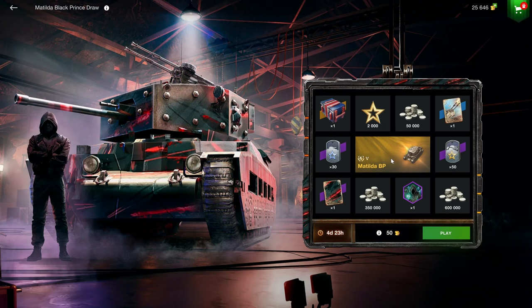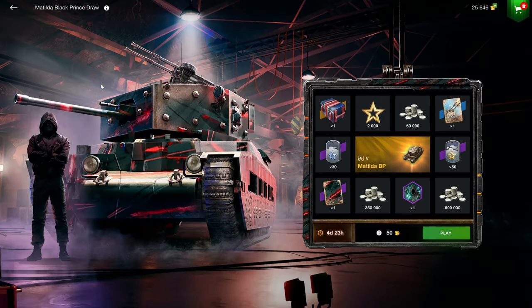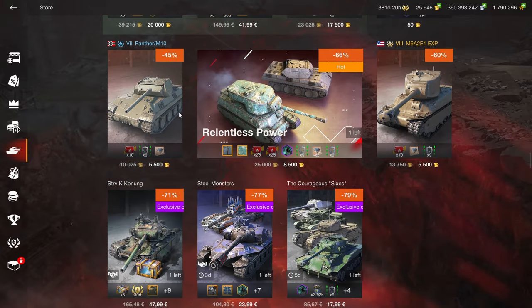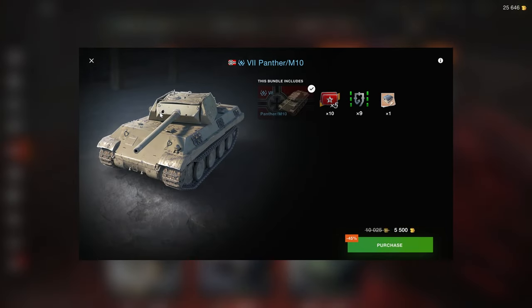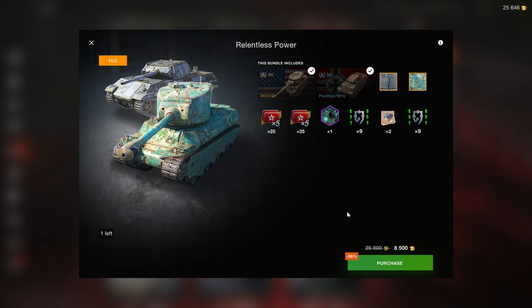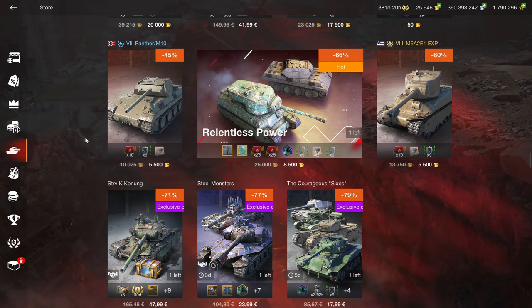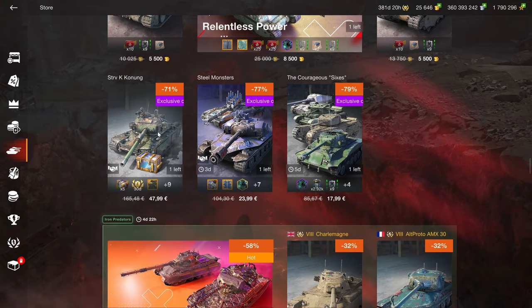Then we have a Matilda BP draw. I don't think I have to tell you that's a dumb idea. It's not very expensive, but it's a Matilda BP — you can't even sell it for gold because it's still a premium. Then the Panther M10: this is one of those vehicles where you pay to lose, basically. At 8.5k for two tier 7s, it's a decent price, I guess — it should be lower. Neither the M6 nor the Panther M10 are interesting or rewarding. You're buying a tier 7, so you get less credits, less damage than a tier 8. These two vehicles are the exact opposite of special.